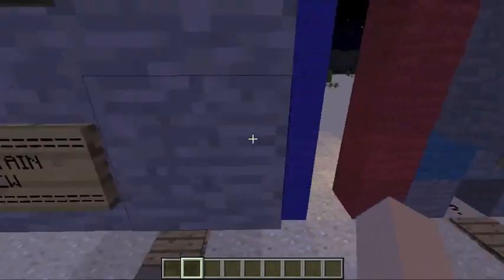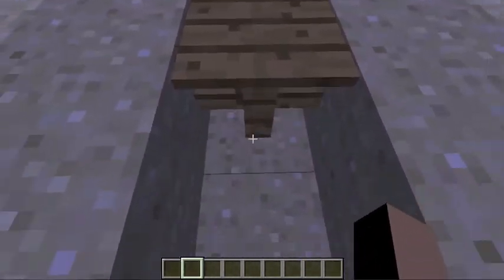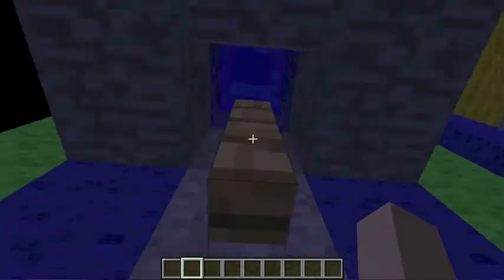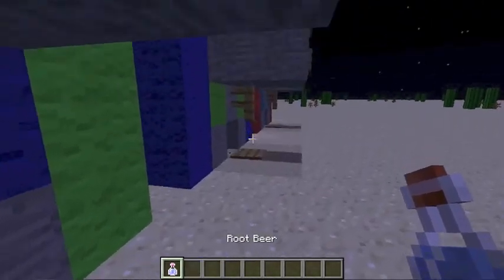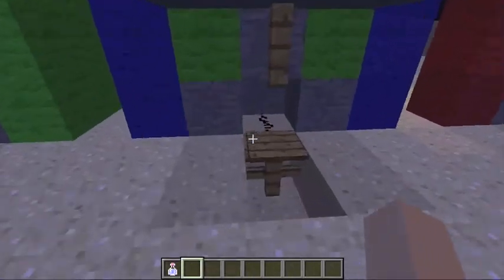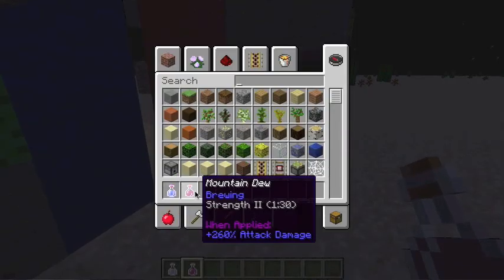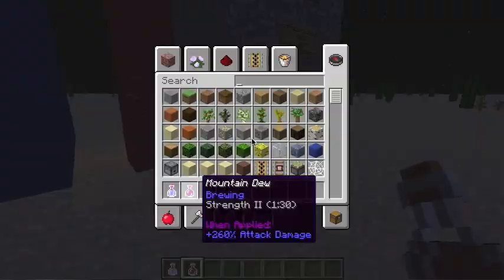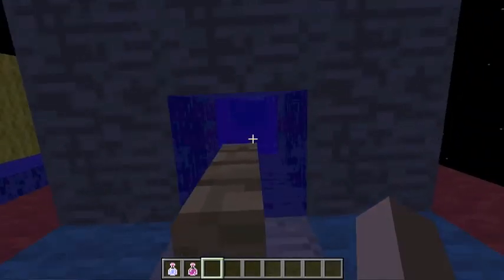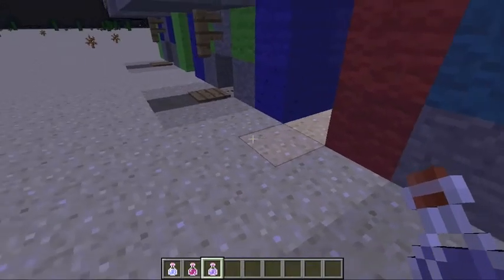So this is basically how it works: you step up to the pressure plate and it signals the bartender to give you whatever you want. In this case it's gonna be a root beer, so we go like this — and we get a root beer, which is really a potion of speed. Now we're gonna get our Mountain Dew — I have a Mountain Dew, which is really a potion of strength. And last but not least, we have Coca-Cola — and Coca-Cola is really a potion of invisibility.